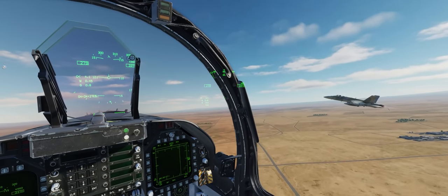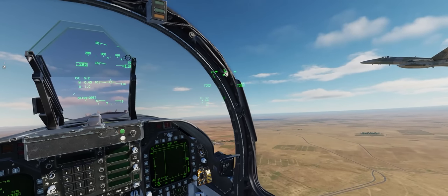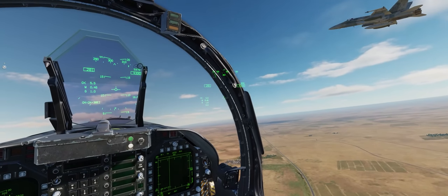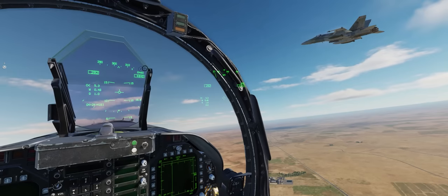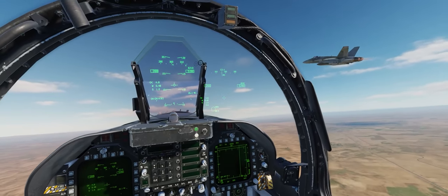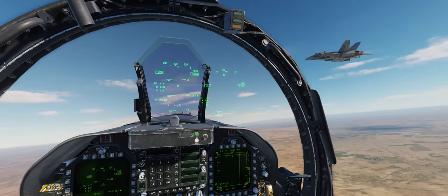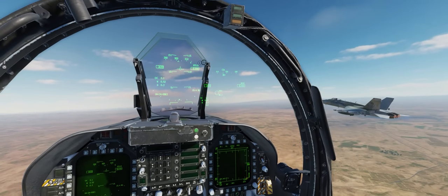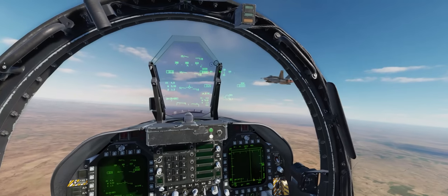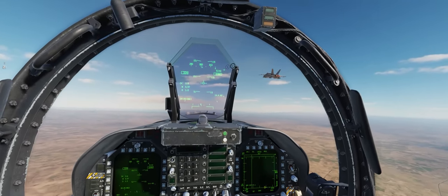Try and pull her out of afterburner — just go for full military power, so that's full power without afterburner. On our initial climb out, especially if you're with a wingman — if you look over your left shoulder, I'm right here with you — it's probably best to try and climb somewhere around maybe seven and a half degrees nose up. When you have somebody trying to fly in formation with you, you want to make nice, gentle movements on your stick so you don't shake your wingman off.